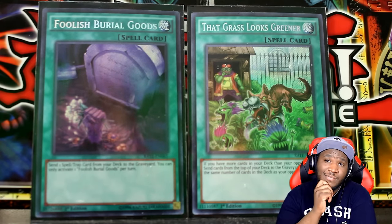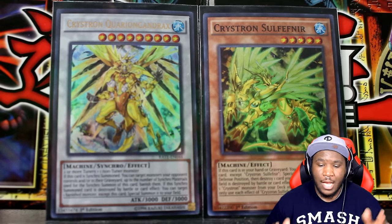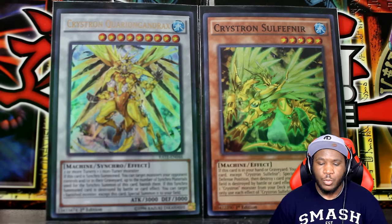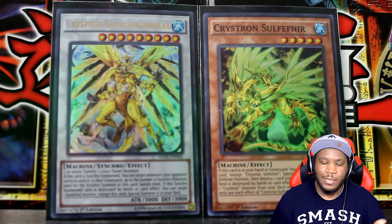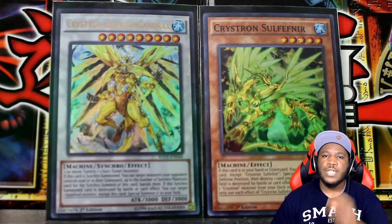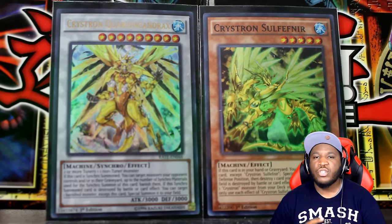Number four goes to the Crystron support: Crystron Quariongandrax and Crystron Solfachord. This is no bias — if you are building a Crystron deck, these cards are going to improve it so much. Quariongandrax is amazing: when you summon it, you can banish monsters on your opponent's side of the field equal to the number of materials used to summon it, and when it's destroyed you can target any banished monsters and special summon them to your side. It has 3,000 attack and 3,000 defense, giving the Crystron archetype a lot of power and versatility.